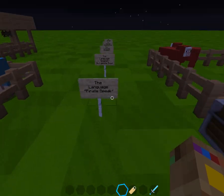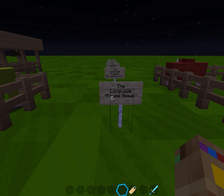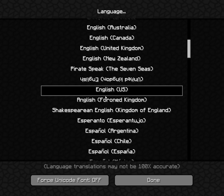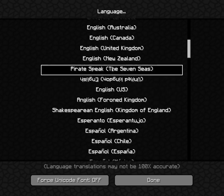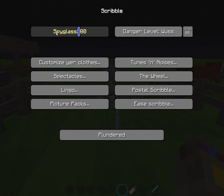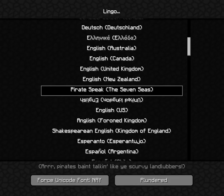First I'll go to Pirate Speak and show you where it's located in the language settings. It should be right above English US. Here's Pirate Speak — see, 'Spyglass.' It's supposed to be like how pirates used to speak in the old days. 'Lingo' as in languages, 'picture packs,' 'spectacles.' I don't know what that's supposed to mean, but we can go over that afterwards.